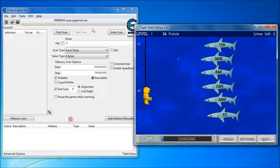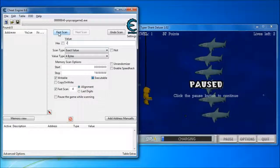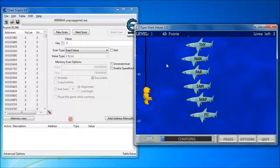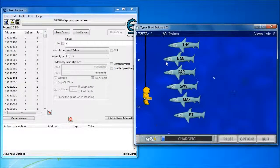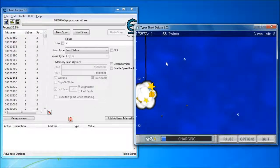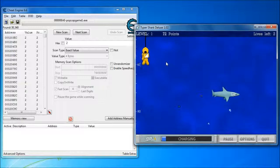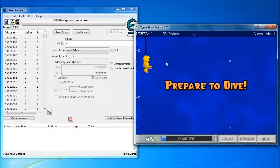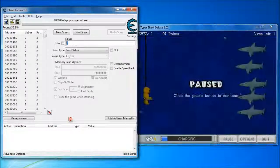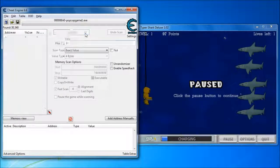So the lives left is at 2 at the moment, so over in Cheat Engine, scan for 2. Wake up. Press 1. Go to sleep. So now it's 1. We click Next Scan to see what was 2 a moment ago and now has just turned to be 1.